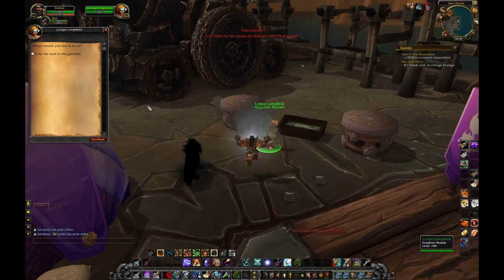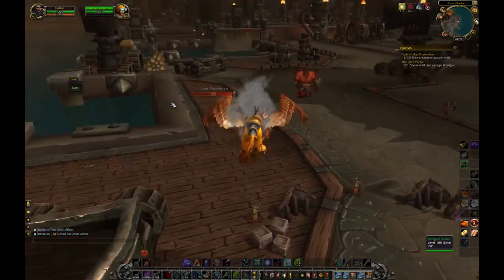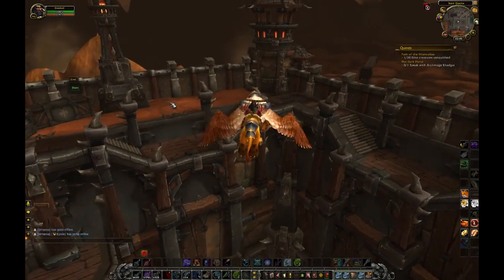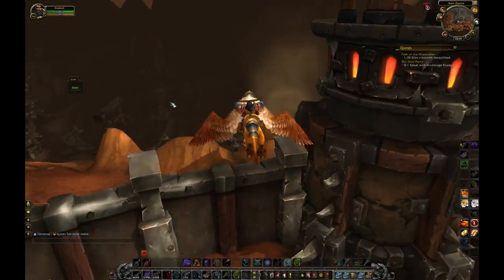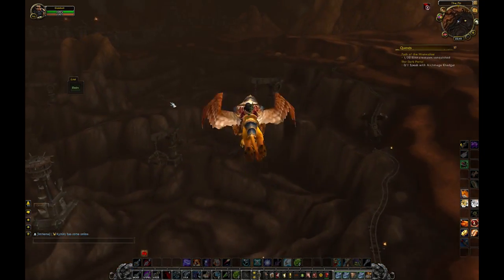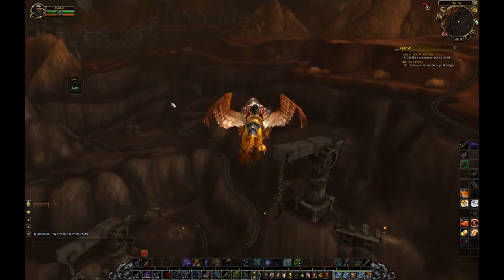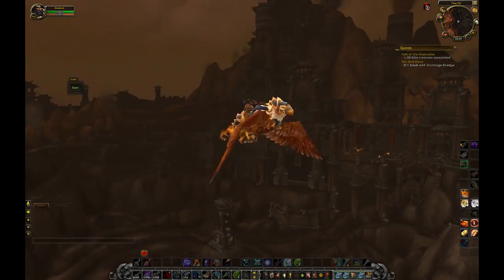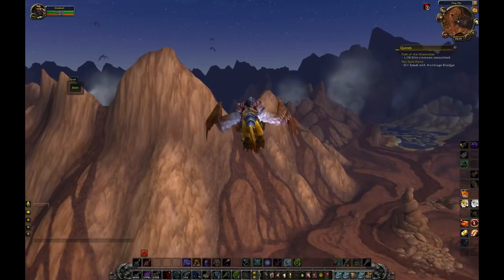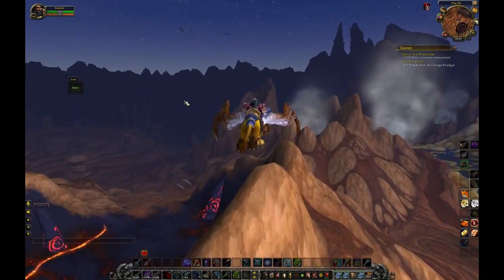This is sort of the longest part of the process — flying from the northern end of Gorgrond all the way back to where your garrison is. It's longer as an Alliance character because you have to fly all the way to Shadowmoon Valley, which is a much longer flight. If you're a Horde character going to Frostfire Ridge, the time is probably going to be substantially less, so it's beneficial.